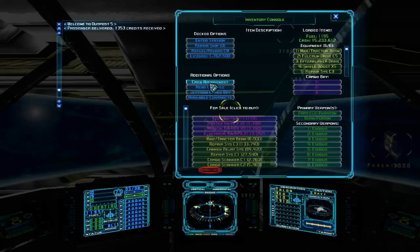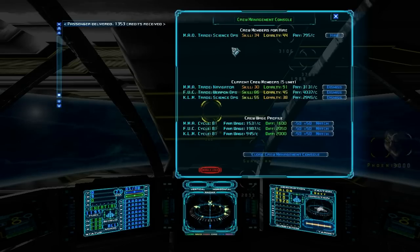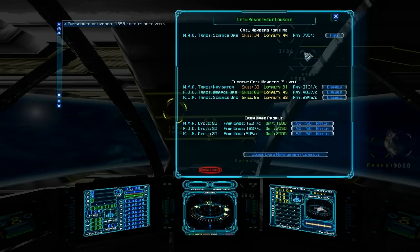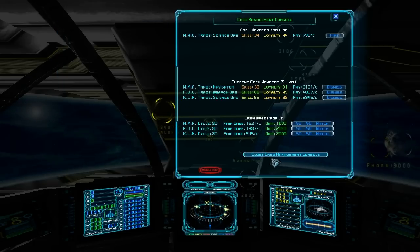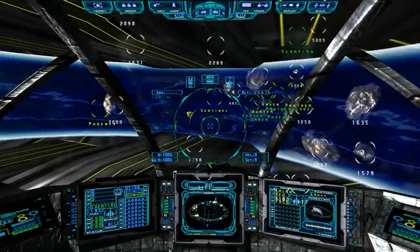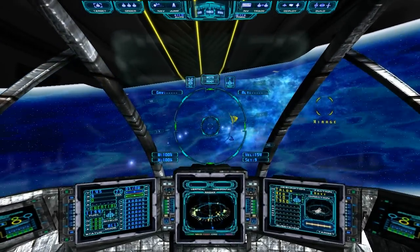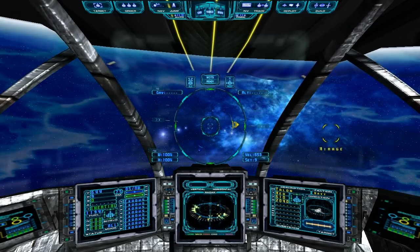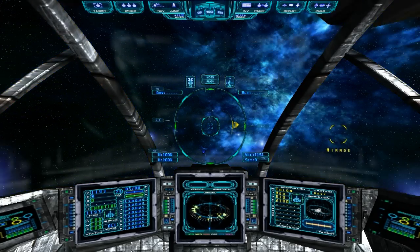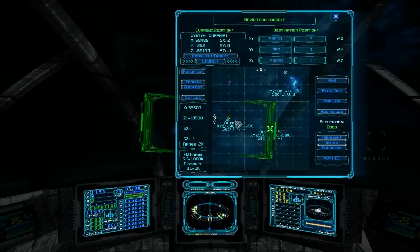Let's go over here and see if they have an engineer for hire. Nope, just a science ops — with 34 loyalty. He's actually not better than what we have now. I don't remember if skills are based on how long they're on your ship or how much they do their job; I'm not sure of that.